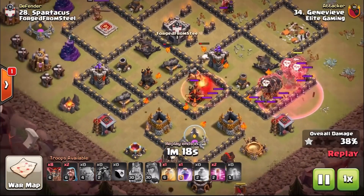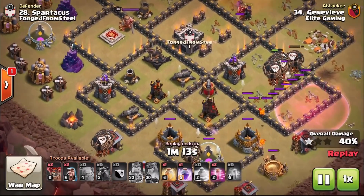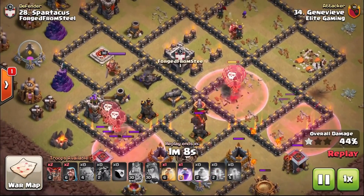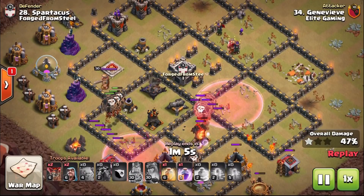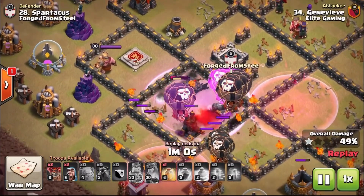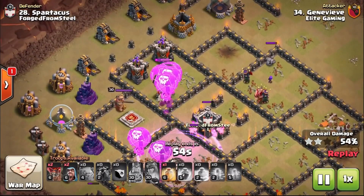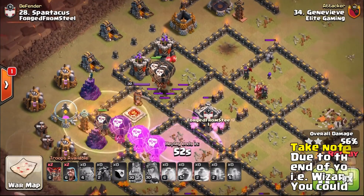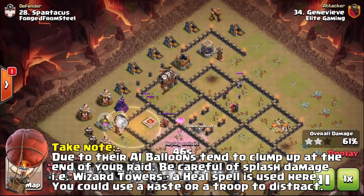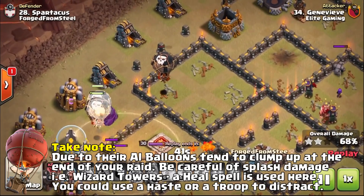Coming in from the right hand side, notice how he brings the Lava Hounds in from separate angles. What that does is make sure that any air bombs within the area can be set off by the Lava Hounds, thus protecting your Balloons even further. He entered the base from an area where the air sweeper wasn't going to be attacking his Balloons — not going to be pushing them back — so they can take down the defenses whilst the Lava Hounds take a lot of the fire. The kill squad also managed to take out some of the air defense, meaning the Lava Hounds weren't going to fly across the map and leave your Balloons vulnerable.